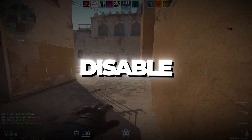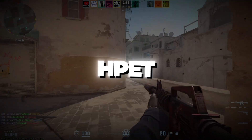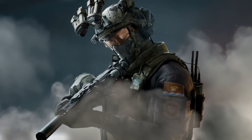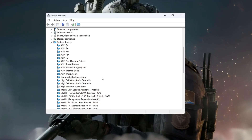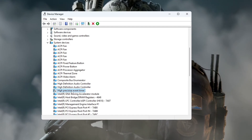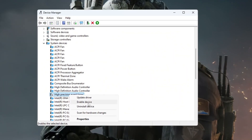Step seven: disable HPET to stop stuttering and FPS drops in CS2. HPET stands for High Precision Event Timer. Right-click on the Start button and select Device Manager. Scroll down and expand the section called System Devices, then look for a device called High Precision Event Timer. Right-click on it and choose Disable. Disabling HPET can help reduce lag and fix stuttering issues in CS2.